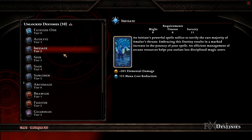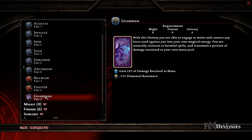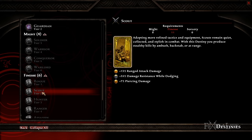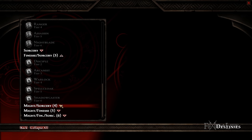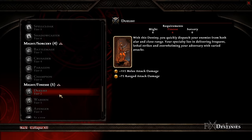Each time you level up in Amalur you'll be prompted to select a destiny. Usually you'll remain with the destiny you currently have since destinies have a requirement of ability points spent before you can change them, but sometimes you get to move up to a stronger destiny. Destinies are essentially the name of your class or the archetype that it most closely resembles. For example, the first destiny in Might is called Brawler — it gives you bonuses to melee damage and block efficacy. Once you've spent 11 points into Might you can upgrade this to Fighter, which provides even stronger passive benefits. Each destiny is listed in the destinies tab, which shows what they do and how many points you need to spend to unlock them. You can change your destiny at any time in the destinies tab as long as you meet the requirements.